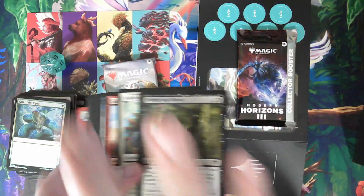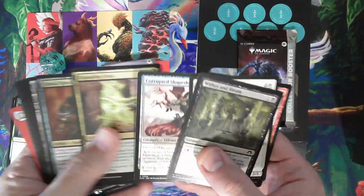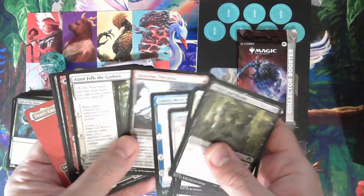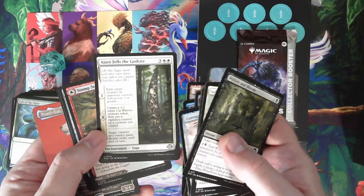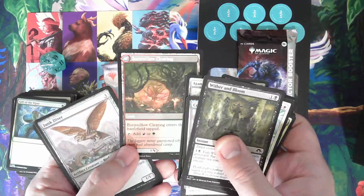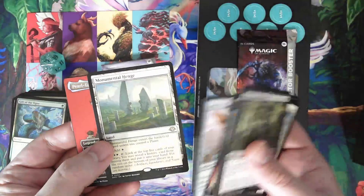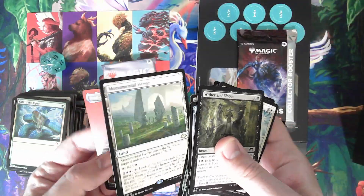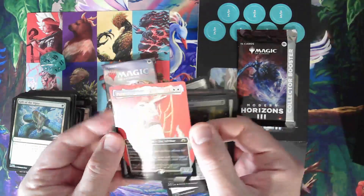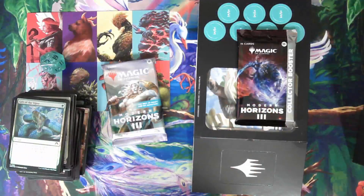Looks like we got one of the profile cards in there. Wither and Bloom, Siege Smash, Creole Ram, Tameo Meets the Story Circle, Skittering Precursor, Ajani Fels the Godsire, Stomp — which is one of these MDFC cards — Burn Willow Clearing, Junk Diver, Monumental Henge. And we have Pearl Ear Imperial Advisor in foil — in a foil profile. So that's kind of nice.